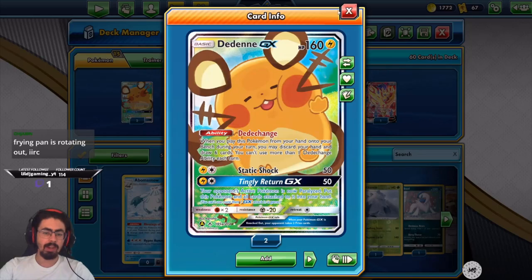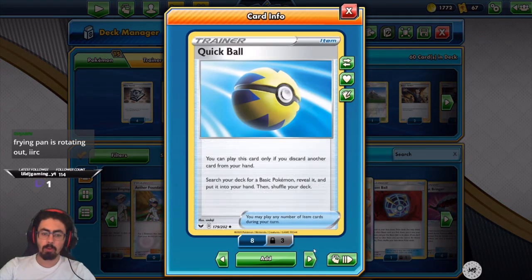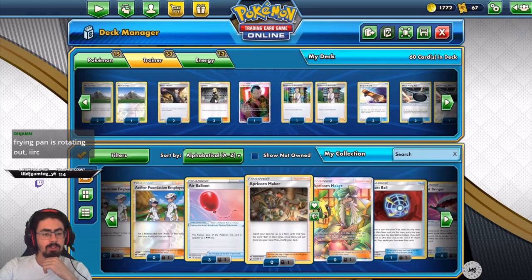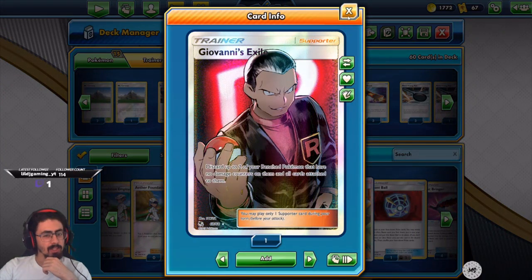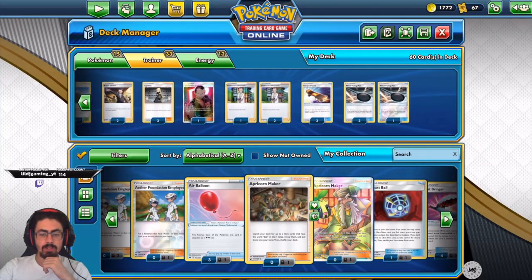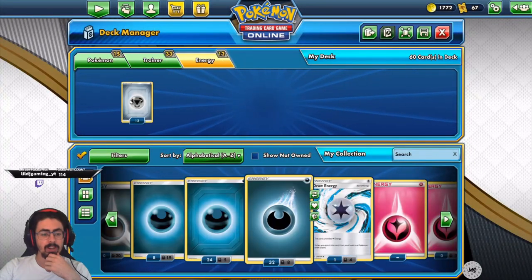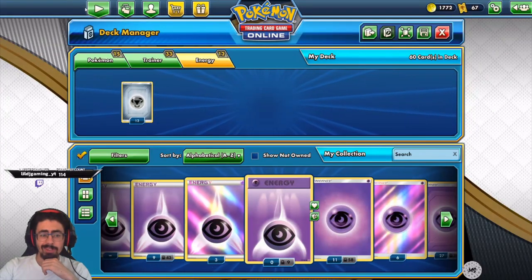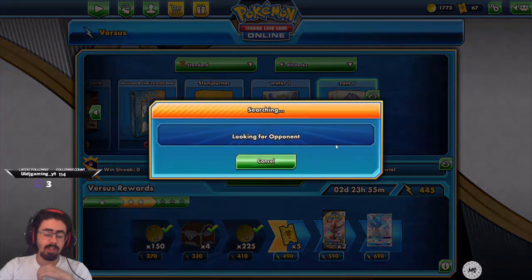It works decently but I'm having a bit of trouble with the bench getting full, so I'm not sold on Berserker yet. Running Meowth to fetch things more easily, and Dedenne as well. For trainers: Metal Saucer because it's amazing, Catcher, Quick Balls, some Switches — only running three. Coronet is fantastic. Two Boss's Orders, some Cynthias, Giovanni's Exile to get rid of the Dedennes and free up bench space. Some Professor's Research, some Skateboards, Metal Frying Pan while I can. And 12 basic Energies — not running any Special Energies. Because I've got the fetch from Lucario and Melmetal, it's worked pretty well.